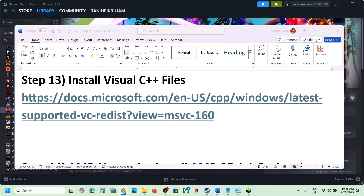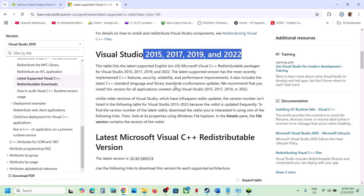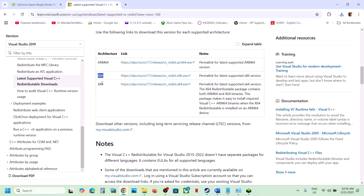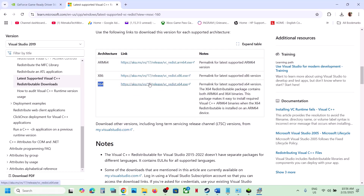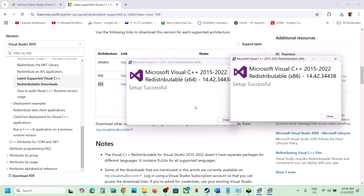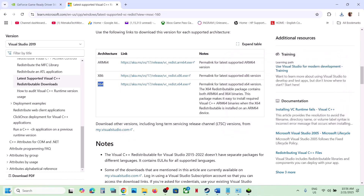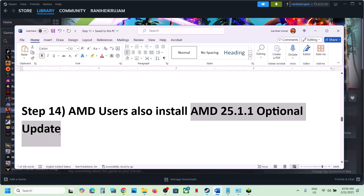The next step is to install the Visual C++ files. Copy the link provided in the video description and open it in a browser — it will take you to the Microsoft website. Download Visual Studio 2015, 2017, 2019, and 2022 — you need to download both the x86 and x64 versions. Run each exe file; if you see a Repair option click Repair, if you see Install click Install. Once both are installed, restart your computer — a restart is required — then launch the game.